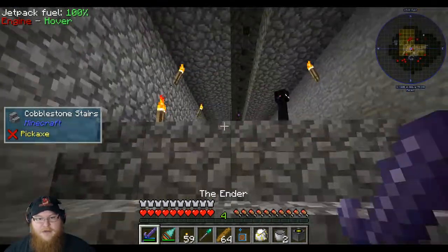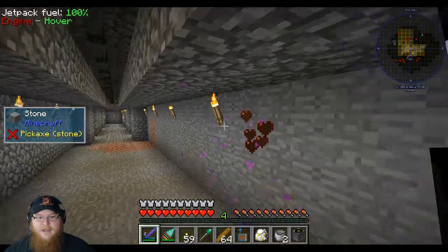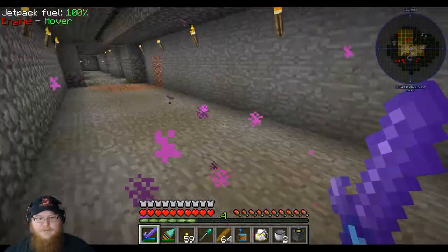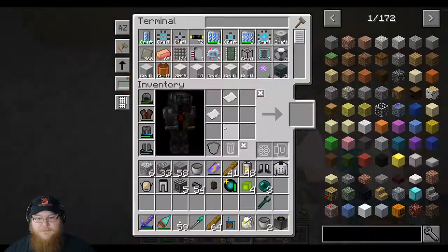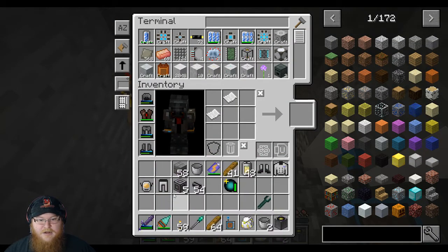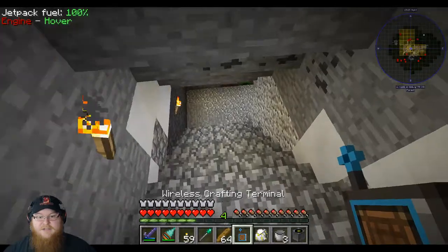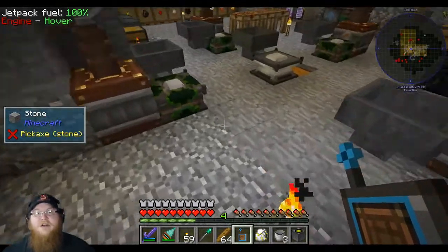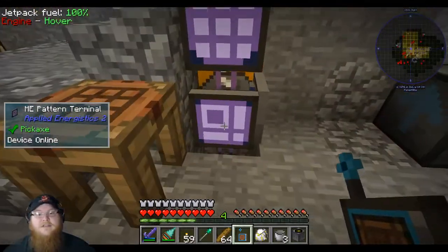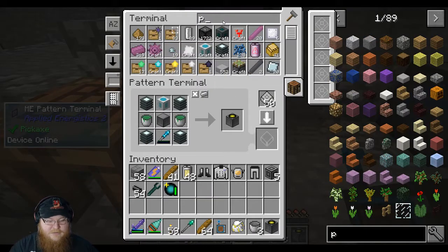Hey enderman, get out of my base! This moss wall — there we go. Put that away, put this away. Awesome. So now we just need to make ourselves a power cell — I'm going to teach the system how to make that. Autocrafting is a man's best friend basically. So power cell — I need to teach it how to make this. We just need to teach it how to make redstone blocks.